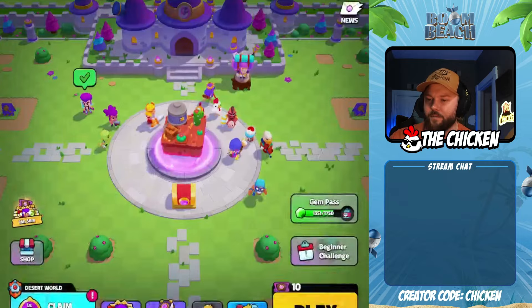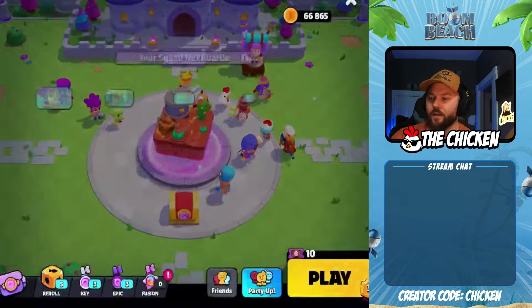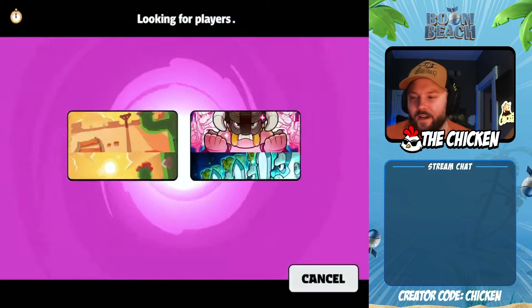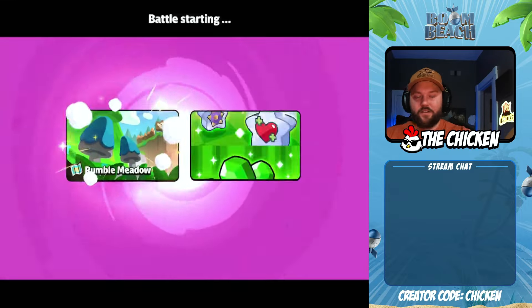We're still waiting to get up to Beach World. Claim some rewards — might get a chest? No chest. So let's dive into battle and get our newly acquired freeze spell and see if it's any good.